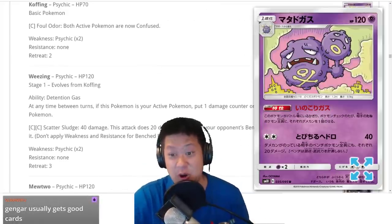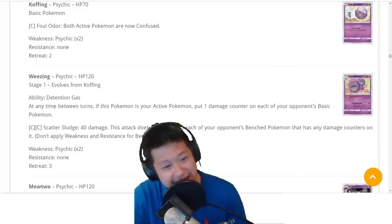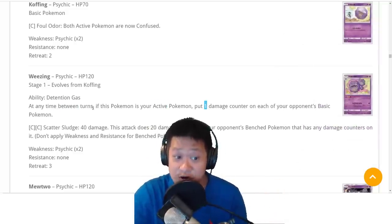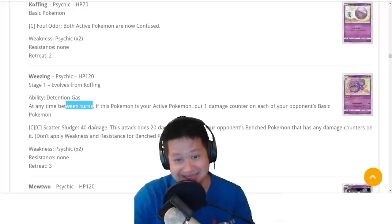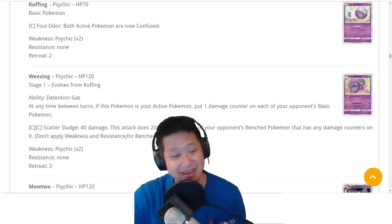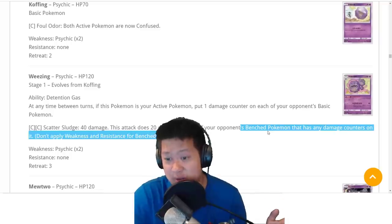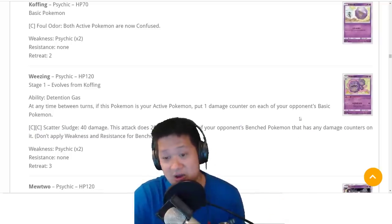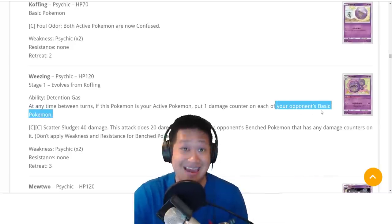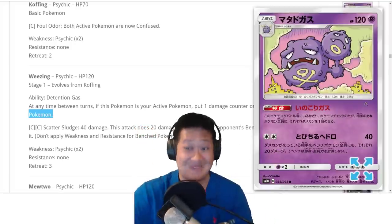Weezing — the better Tapu Koko bench damage deck. Same HP, free ability. Anytime between turns while you're in the front, you put one damage counter on all of your opponent's basics — including during your opponent's turn. Both turns. One damage counter on all their basics for free! For a Double Colorless Energy, you do 40 damage plus 20 to all of your opponent's bench Pokemon that have a damage counter. If you go first and win that coin flip, the bench damage is going to be crazy.